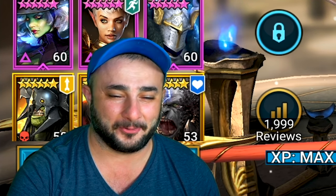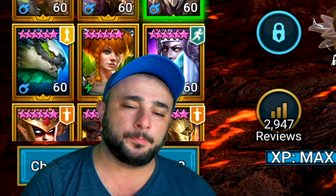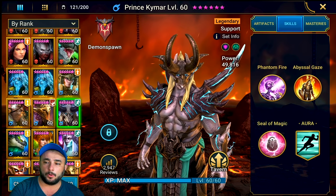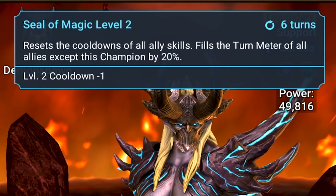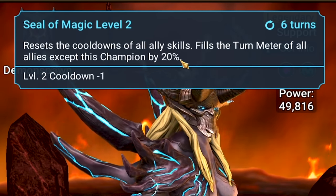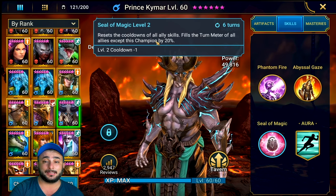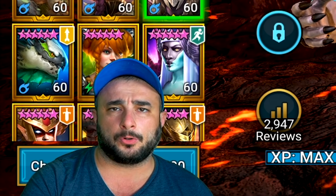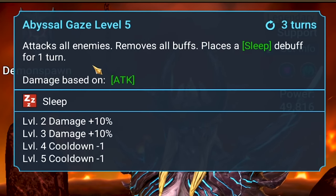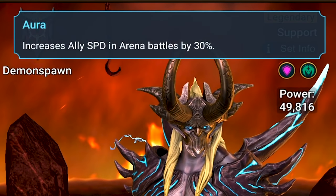Let's talk about the main champions we're highlighting, starting with Kaimarl. His Seal of Magic is arguably one of the best and most overpowered abilities in the game. Not only does it reset all the cooldowns for all ally skills, but it also fills all allied turn meter by 20%. We only plan on using it once since we want fast wins in arena. His Abyssal Gaze is really amazing for removing buffs, and Kaimarl's aura is just as good as Arbiter's.